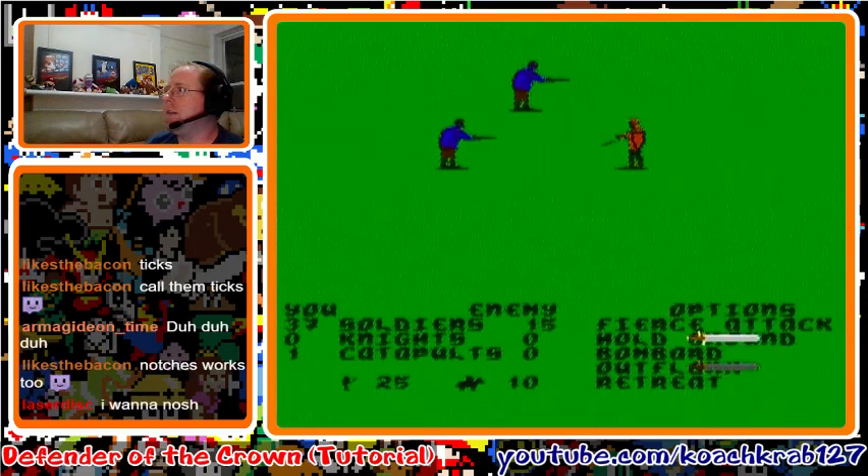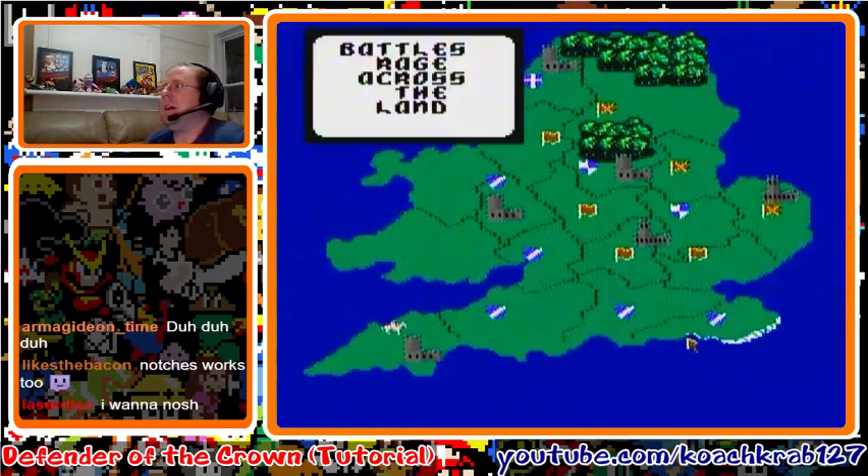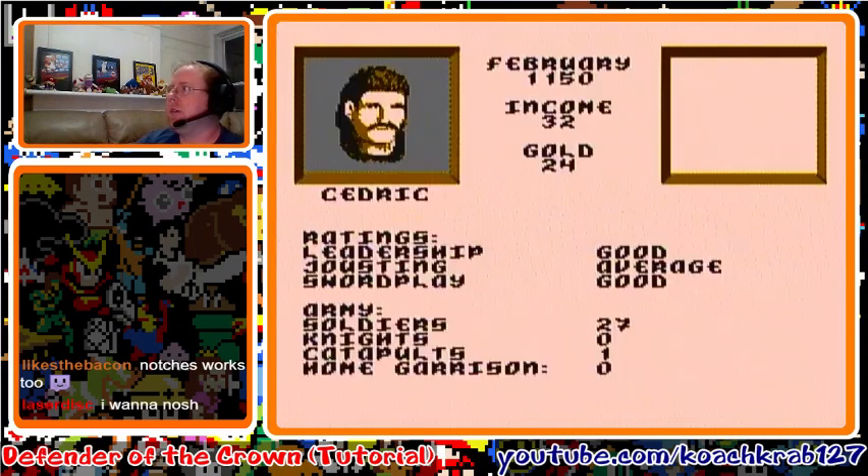Now here's the ambush — the actual fight. This is an RPG-style fight. Move your sword to bombard and hit A. Your white sword will stay on bombard and you'll be bombarding the enemy. You want to have at least 30 soldiers after this fight. I'm down to 27 right now — they only had 15 to start and I had 37, but they killed 10 of my men. At 27 it's a bit iffy; we might need to buy more troops. But we won that battle and we get more gold.